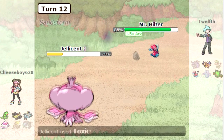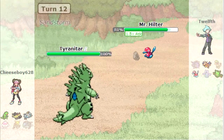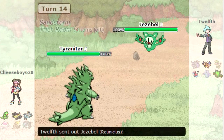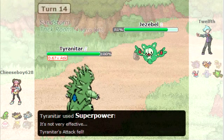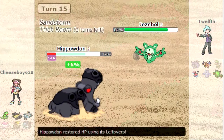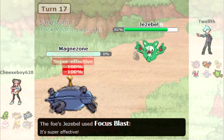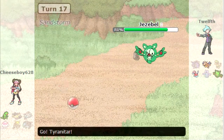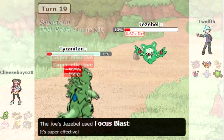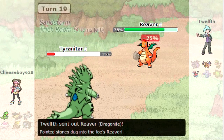Now P2 comes in, which is ridiculously bulky - I need to get that status ailment. I barely survive the Thunderbolt, but I miss the Toxic and die from the sand. So T-Tar comes in and I start doing a decent chunk to it, then go for the Superpower when he least suspects it. But he brings in Reuniclus - now he knows I have Superpower and I've got to get out of there because Focus Blast is going to do a ton. This Reuniclus is doing a huge number with Trick Room intact, but now Trick Room is gone and I go for the Crunch. He lives and sets up Trick Room again, but I somehow survive the Focus Blast and take out that Reuniclus.